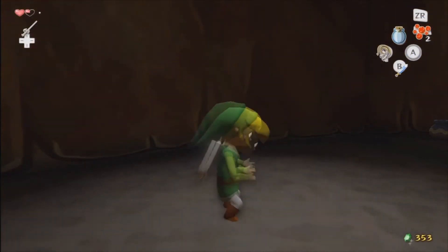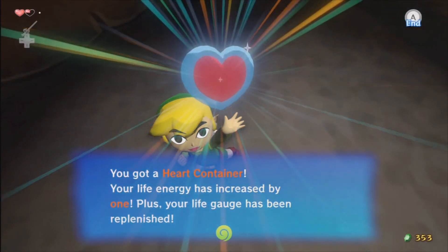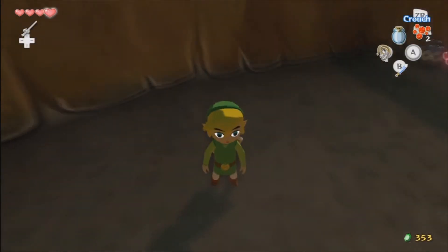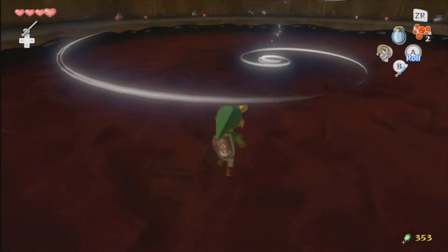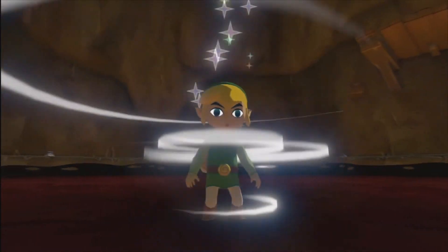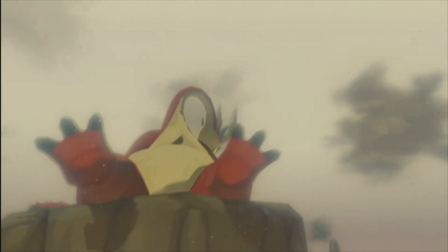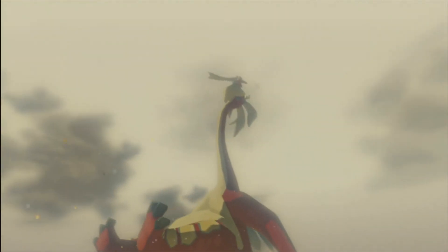And then all the lava — or magma, or whatever it is — cools. And there's wind, and a song from Majora's Mask, which is my... actually Link to the Past is my favorite Zelda game, but whatever. We got a heart container! Yay! So that basically gives us one extra unit of energy — we have four hearts now.